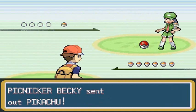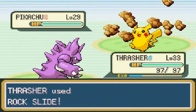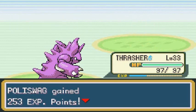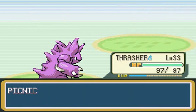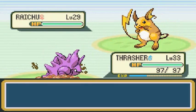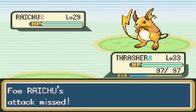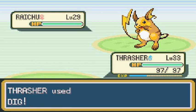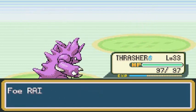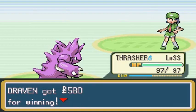Picnicker Becky wants the battle, she's coming with her Pikachu. I'm coming with Thrasher. Rock Slide — let's get this going! Yes, Pikachu you have been destroyed! Poliswag growing levels like crazy. She comes out with a Rattata — I'm going straight for Thrasher again and we're gonna Dig this time. Two attacks at once still missed, and the Dig attack — you have been defeated!